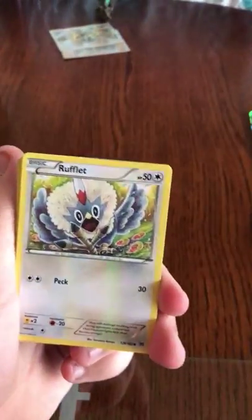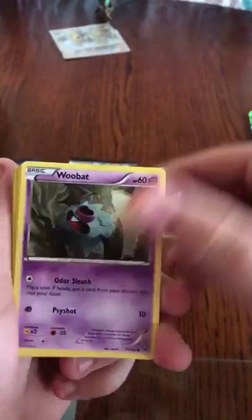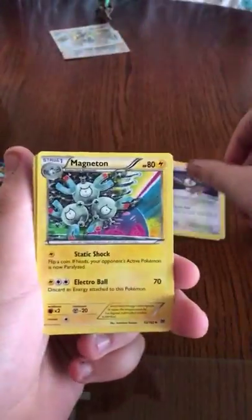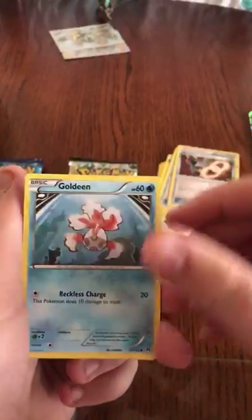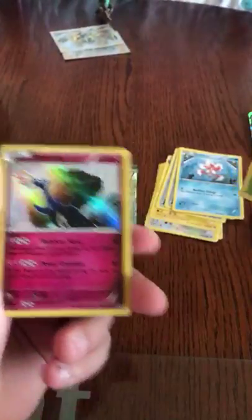So we got a Rufflet, a Woobat, Chespin, Starling, Magneton, Float Stone, Houndoom Spirit Link, Goldeen, Reverse Ferris, and an Azumarill Hollow Rare.